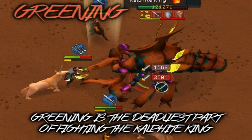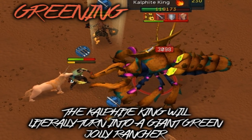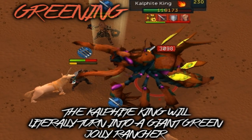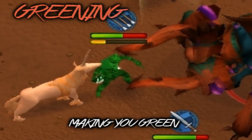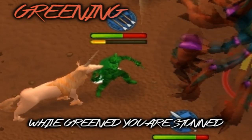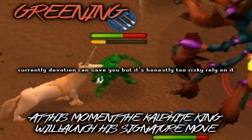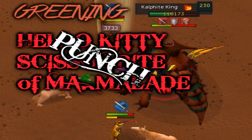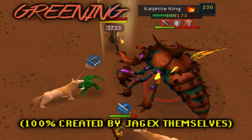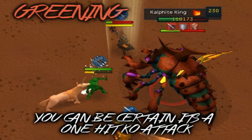Greening is the deadliest part of fighting the Kalphite King, and if you slip up, you can easily lose the kill. The Kalphite King will literally turn into a giant green jelly rancher and forcefully assimilate you into his green jelly rancher society, making you green. While green, you are stunned and no abilities or items can save your life. At this moment the Kalphite King will launch his signature move, the Hello Kitty Scissor Bite of Marmalade Crunch — a name 100% created by Jagex themselves. You can be certain it's a one-hit KO attack.